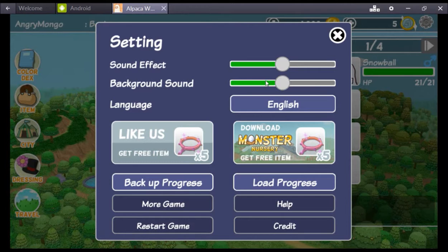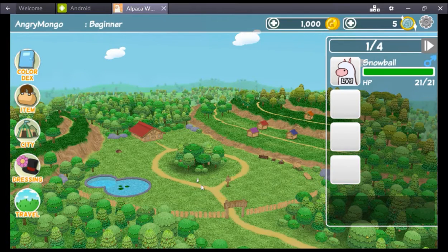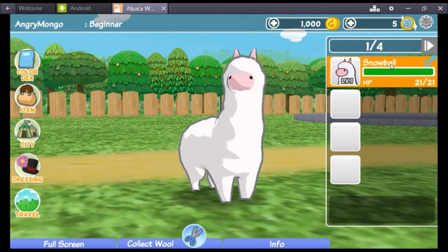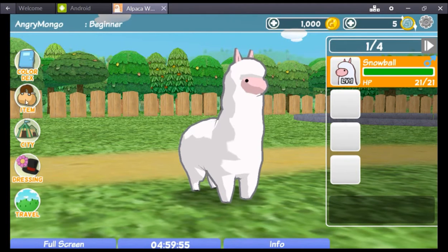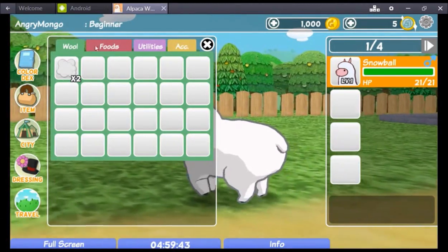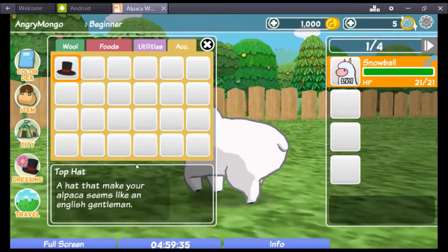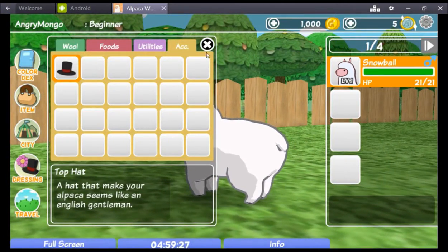Alright, let's get the sound sorted here. Lord and butter, that was just loud as shit. Oh my goodness, so what are we doing here? Oh, we can look at her — hi, look at you! Collect the wool — let's collect wool, you obtain two light cotton wool. We can just go out into the world and sheer alpacas everywhere. We're walking around. We have anything? We can wear a top hat! Oh, a hat — 'a hat that make your alpaca seems like an English gentleman.' The English is real and they didn't even capitalize 'English.'